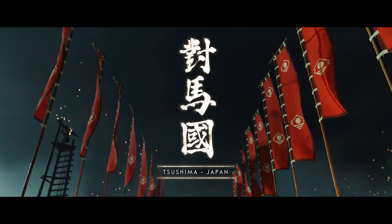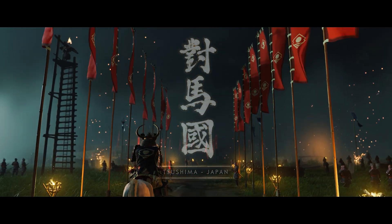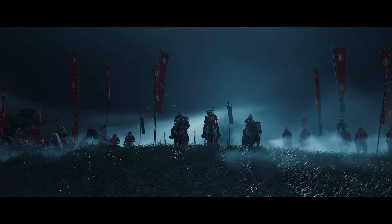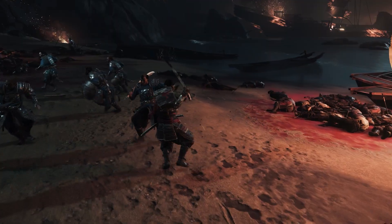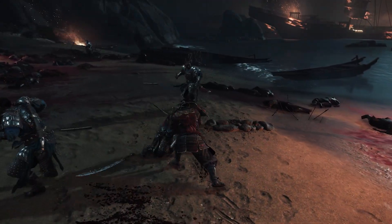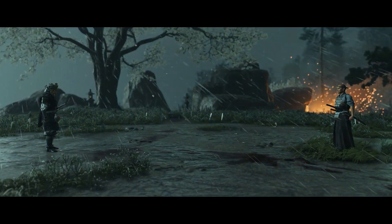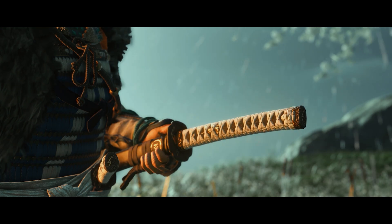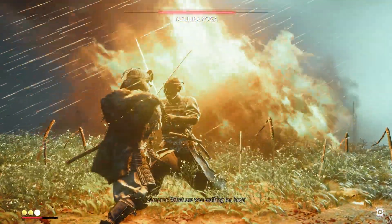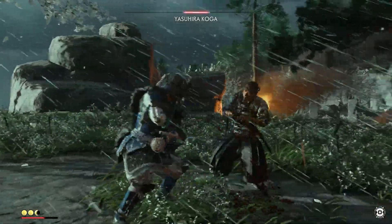Ghost of Tsushima was released during the most uncertain times in mankind's history — released in 2020 when everything was in chaos. But gamers came together to agree on one thing: Ghost of Tsushima is one of the best samurai games ever created, and it stands strong when Sucker Punch released it on the PC.